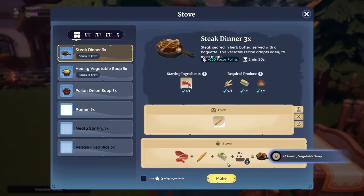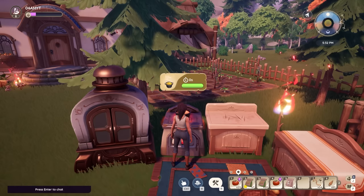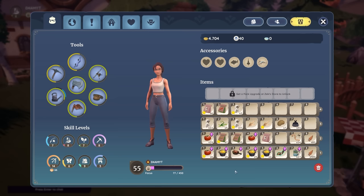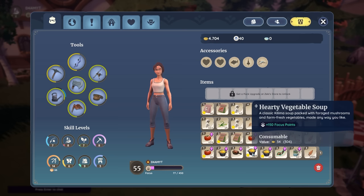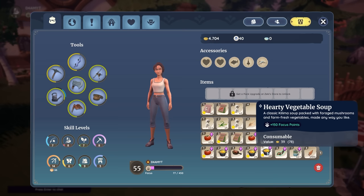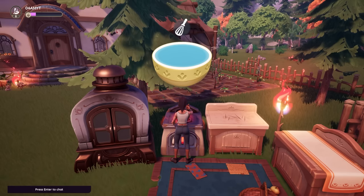Making a second soup this time using quality ingredients — look at that, we made a star quality item! A regular hearty vegetable soup will have a sell value of 23 and give you 100 focus points when consumed, while sometimes it can randomly become star quality, selling for more and also giving more focus. If you use star quality ingredients, the value will by default be the highest and also give you more focus points. So it's definitely worth making high quality dishes, as these make boosting your focus easier and are another means of making a ton of money in Palia.